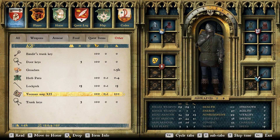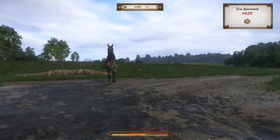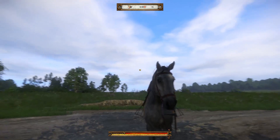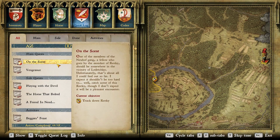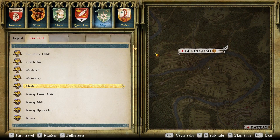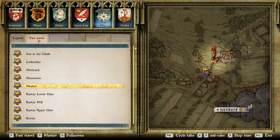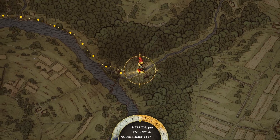Who do we turn those in to? Sir Robard. Where exactly is he? Well, I guess we'll have to do that a bit later. Right now let's continue with the main quest. This is going to involve 'On the Scent' - track down Riki. Is that Ledechko? Yes. Fast travel there. We'll see if we can't track this dude down. I'll have to find that other guy in between episodes.